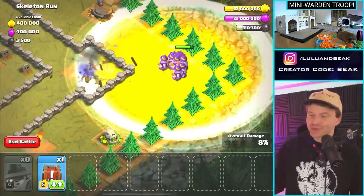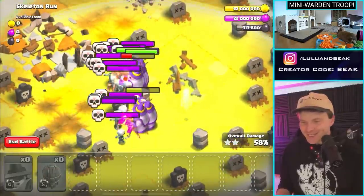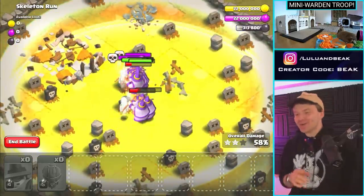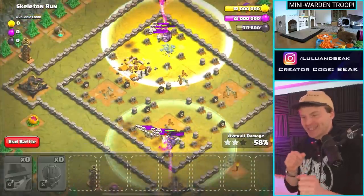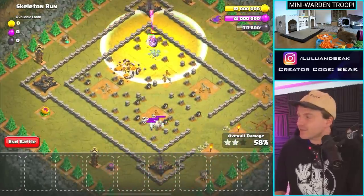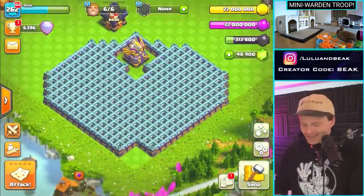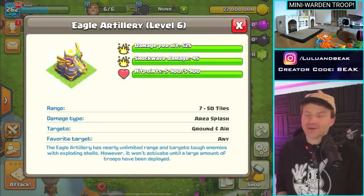It doesn't make any sense why this would be so fun, but it is. I think it's because they look absurd - it looks like they're standing in a massive heal spell. Did you guys see that? I think they're actually using a slingshot. The mini Warden is like a budget, diet Warden - he hasn't figured out magic yet so he's got a slingshot and he can't fly. Magic college is hard. Alright, we'll see you guys next time - we gotta get down to 15.5 on our main base. Peace!